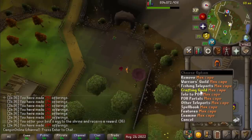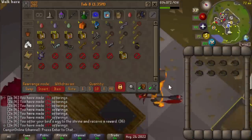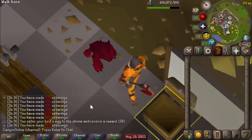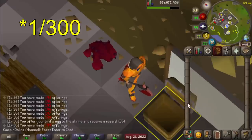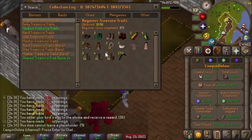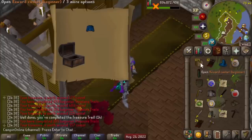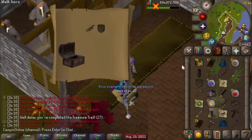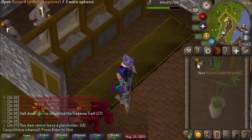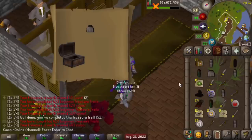As to be expected, nothing interesting there, but we are closing in on getting somewhat close to rate for our first piece, since I've got about 100 offered before the counter started, and I'm pretty sure it's a 1 in 400 for any piece. Alright, 123 beginner caskets to open here, and these have pretty much all just been gotten through clues I get while chopping redwoods and birdhouses.